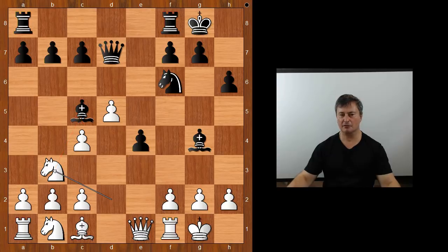What is the best square for the bishop? What would you do? This is now the most interesting moment of the game. Please pause and find the best move for black.